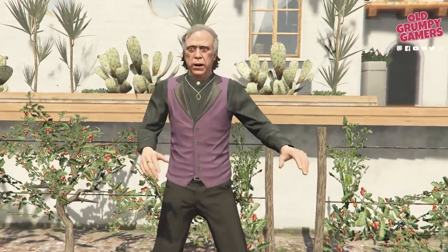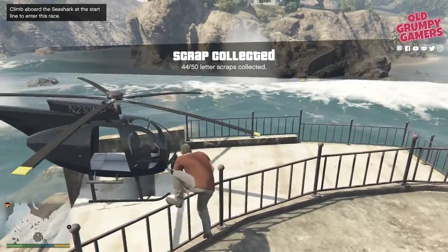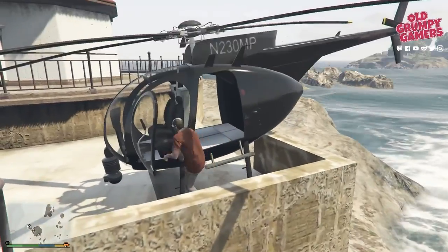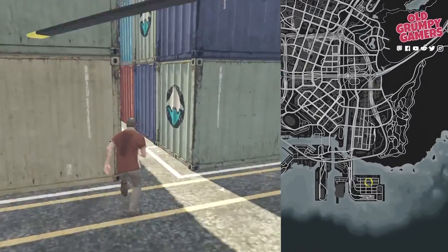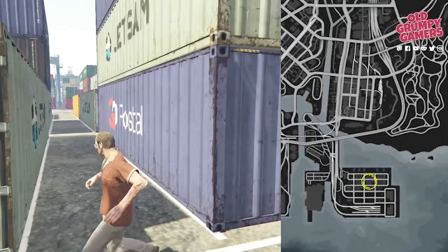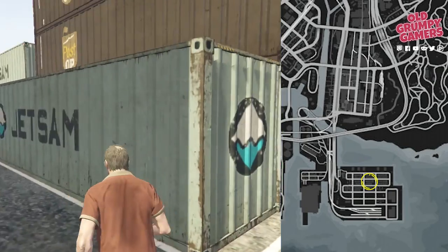While this is technically Franklin's quest, any character can pick up the scraps — I'm using Trevor here because of his higher piloting skill. We'll be doing this working our way from the bottom up. It's not the most efficient route but it's consistent, which means less chance of missing one. Let's start off in the Port of Los Santos with a scrap on top of some shipping containers — it's a bit of a faff to get to, so you may have to do a bit of parkour to access it.